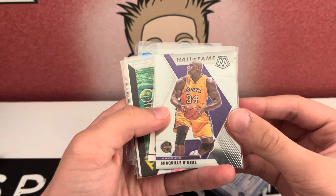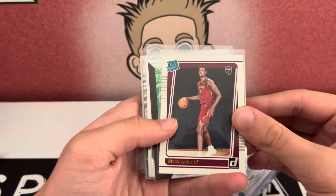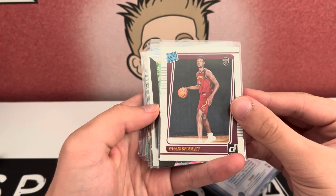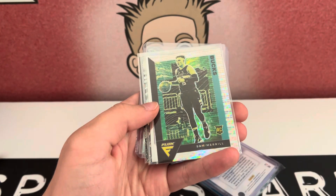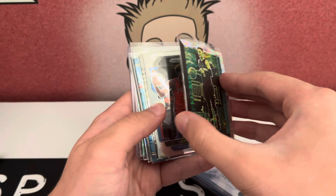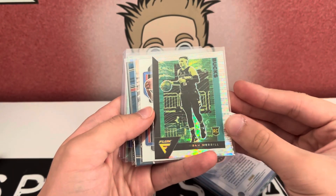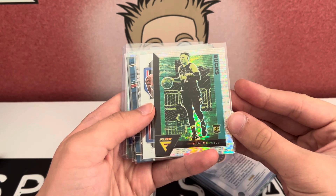We got a Mosaic Shaq Hall of Fame. Evan Mobley Donruss Rated Rookie — not bad at all. Sam Merrill Flux — I think this is from the Premium Box set, or it might just be a regular Pulsar. I'm not 100%, but pretty cool parallel.